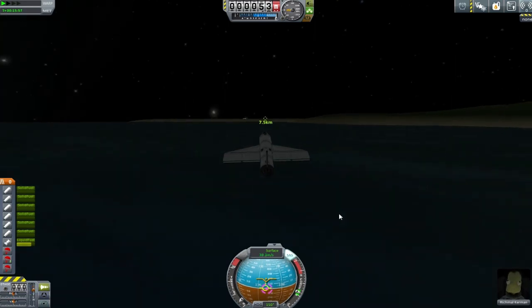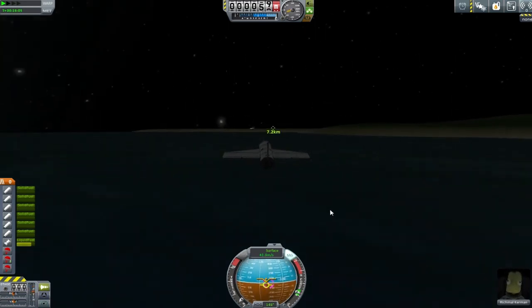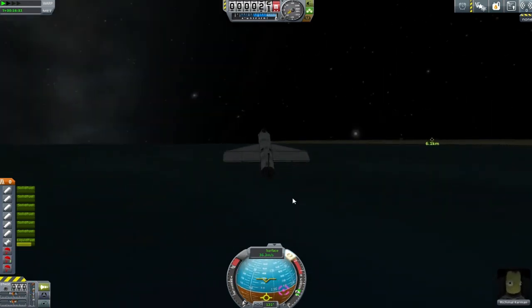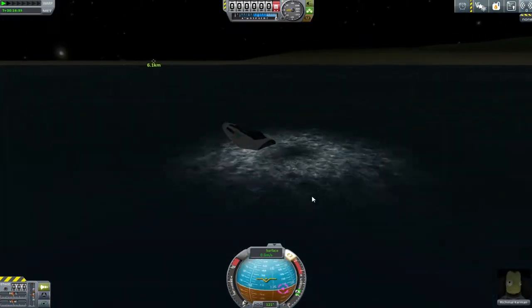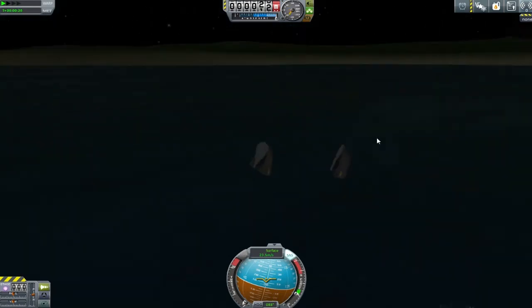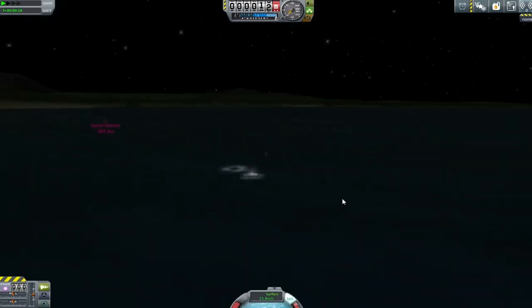When we realise that we can't keep our altitude up any higher, we slam our tail into the water to allow that all to break and our capsule to remain intact without killing our pilot.